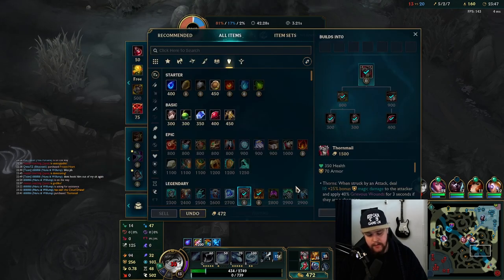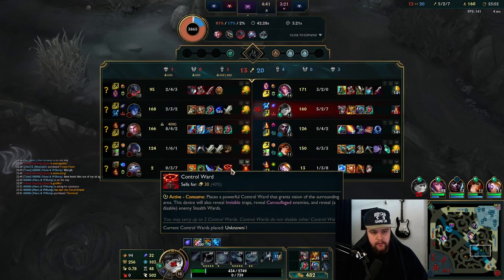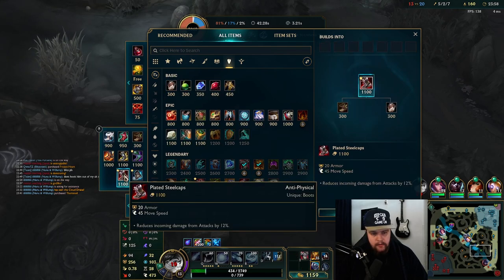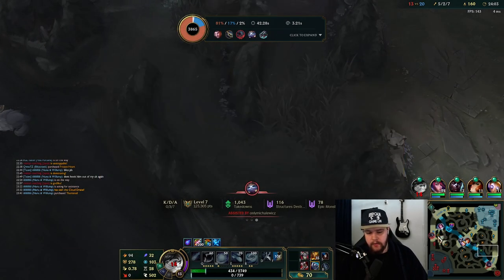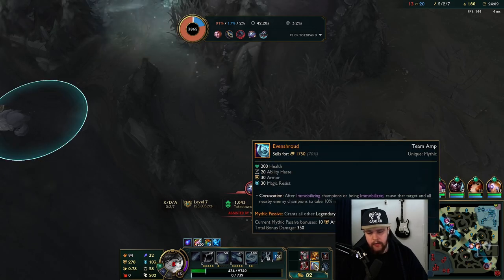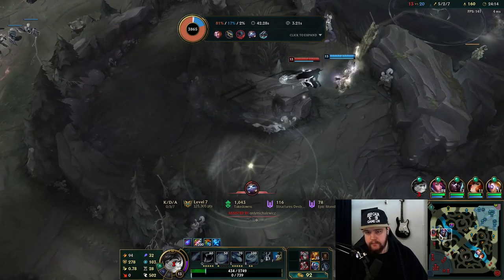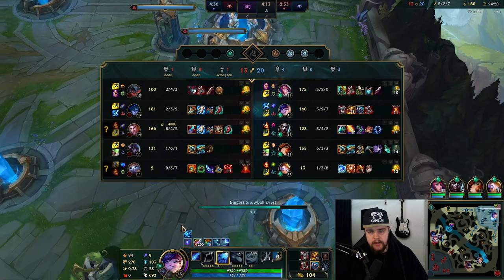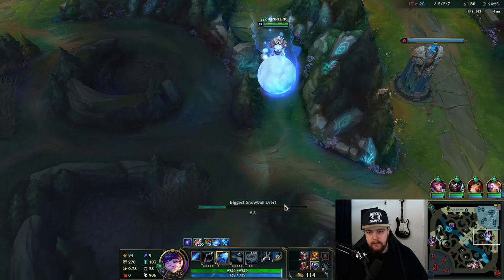It is what it is. Against this full AD team I'm going to go Frozen Heart next - no magic damage means I don't need to build any magic resist, which is great. I'll also switch my boots to Plated Steelcaps. We built the CDR boots for early game tempo with extra cooldowns, but at this point I can definitely sell them for the damage reduction. I still got the dragon which is good - should have been drake soul if I didn't grief the other dragon, but that's on me.